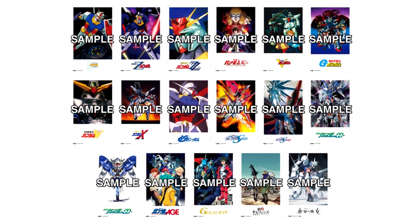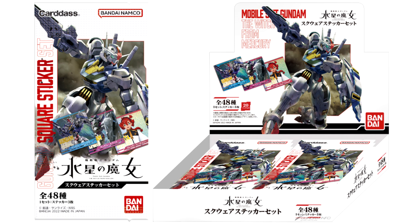One package goes for 165 yen — a little over 1 US — and comes with two regular-sized tissues and one of 20 random stickers. 17 are normal and feel kinda Polaroid-inspired, which I think is a really cool aesthetic, and three are rare sparkling stickers. The packaging comes in five types: Zeon, Federation, ZAFT, Amuro, or Holder. Right now they're only available in 7-Elevens, but at a later date will be sold in other stores across Japan.